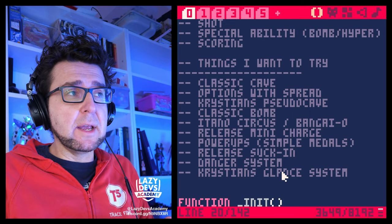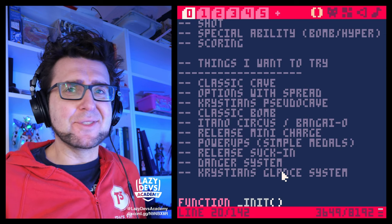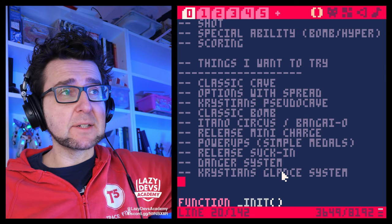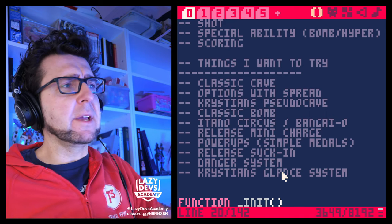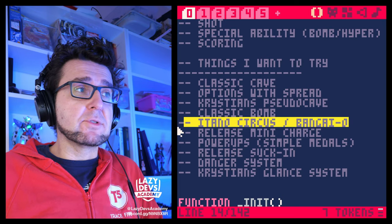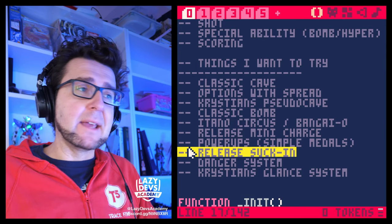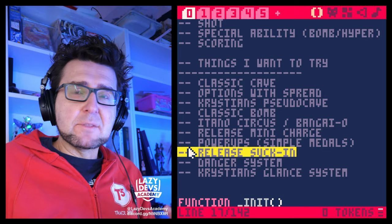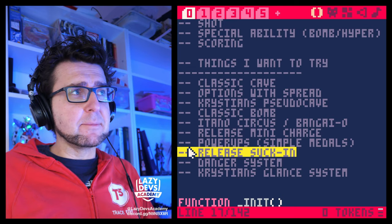These are broadly speaking my ideas. There's a lot of stuff I just don't know — I don't know how scoring will work. I have no strong opinions on scoring. I'm hoping that throughout this development we'll find some hooks — for example, the Itano Circus might be a scoring mechanic, trying to create as big an explosion as possible. Or the release suck-in might be the mechanic — create lots of medals, suck them all in, that's how you get the points. Maybe even Actain will help us figure this stuff out.